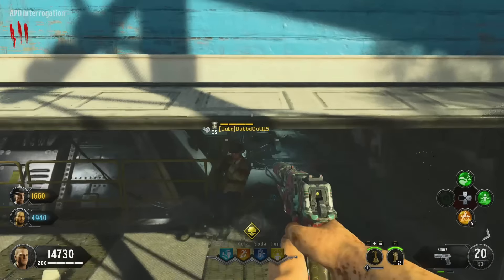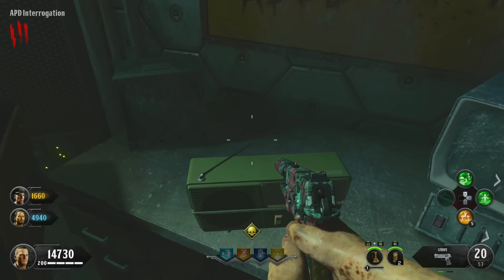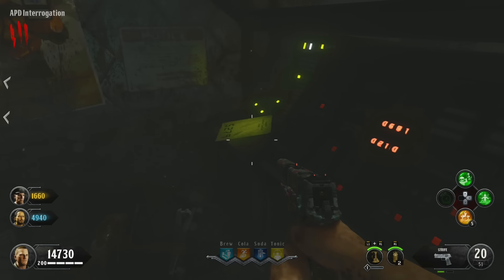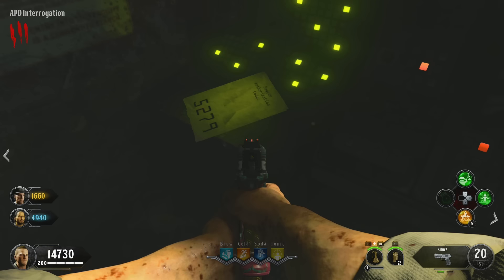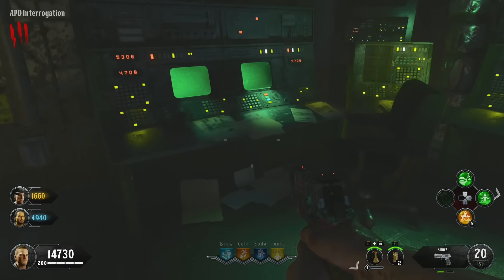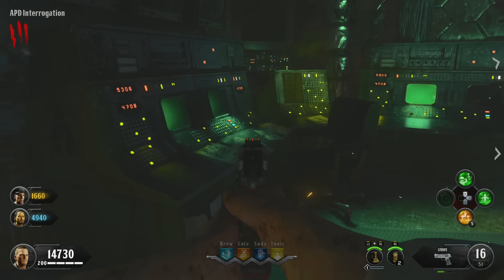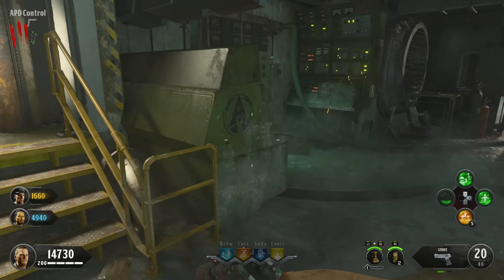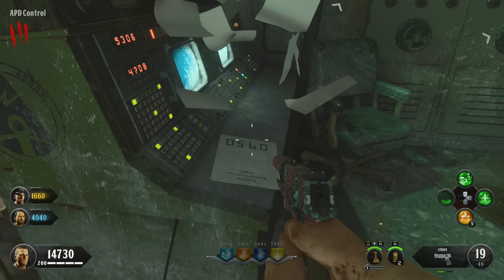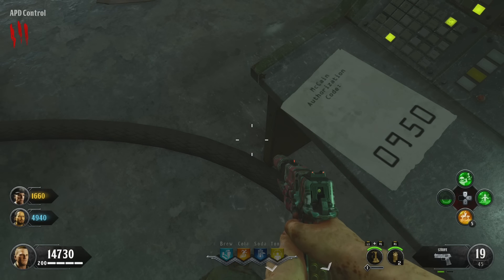A third code can be found in one of three locations. The first possible spawn is just here on this counter. The second possible spawn is on the inside just before the staircase. The third possible spawn is up the staircase and across the room on a counter. You'll get a four-digit number and a name. The fourth and final code can be found near the base of the APD — look for a stack of papers to shoot, and underneath you'll find your code and name.